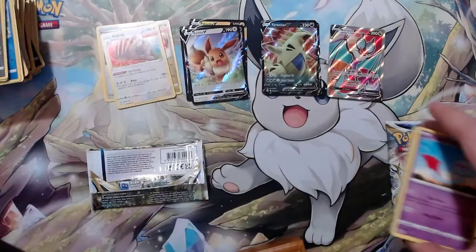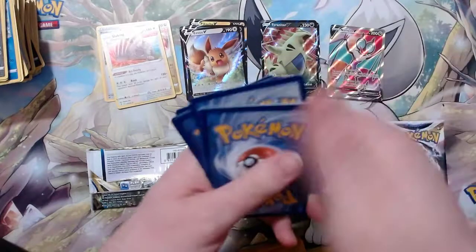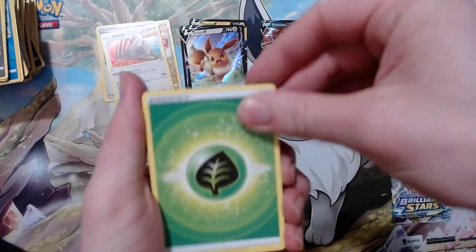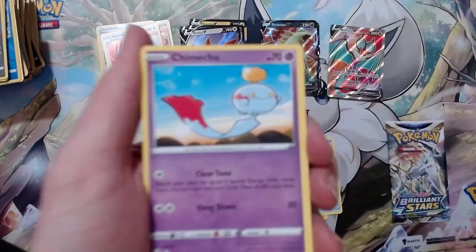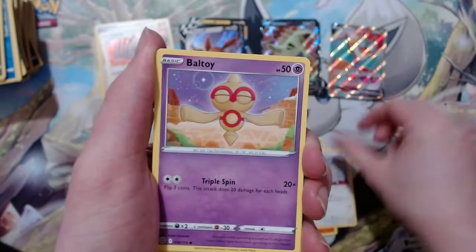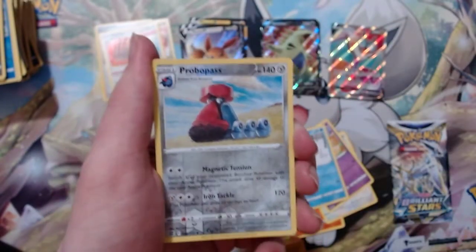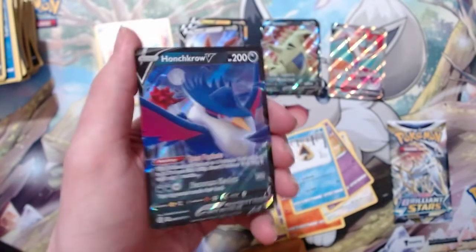Opening Brilliant Stars: got a Grass Energy, Sigilyph, got a Pachirisu and a Choice Belt. Got a Chimchar, Chimecho, Mancinee, Bell Toy, and Snorunt. Got another reverse holo Probe Pass — and a Honchkrow V! Another V, awesome.